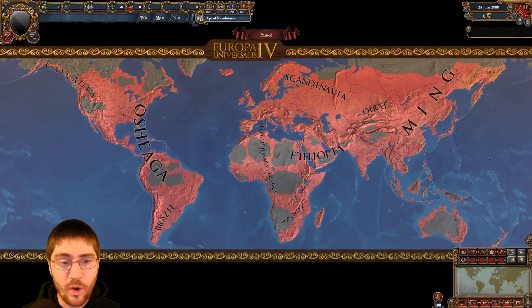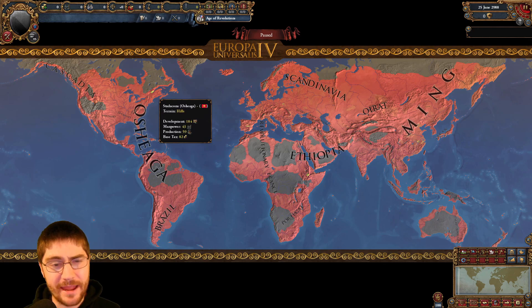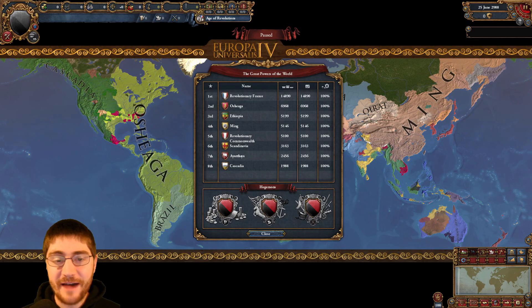Outside of Paris, it's about what you'd expect, except for this random province in North America with 184 development. And finally the great powers: Revolutionary France with 14,890 development, Oshago with 6,968, Ethiopia with 5,199, Ming with 5,146, Revolutionary Commonwealth with 5,100, Scandinavia with 3,163, Ayatollah with 2,456, and wrapping up the great powers, Cascadia with 1,988 development.